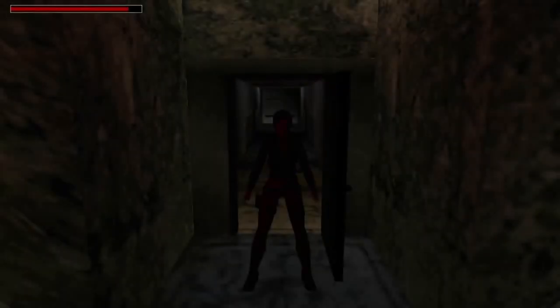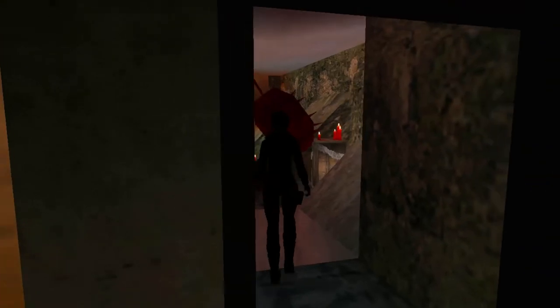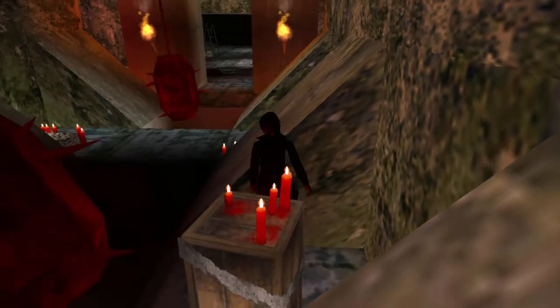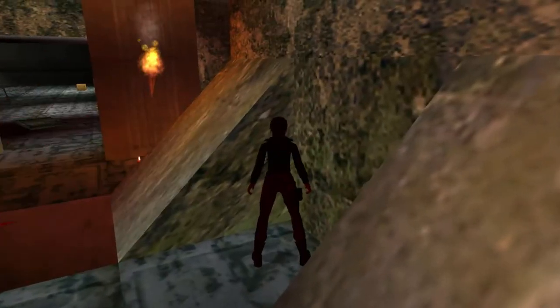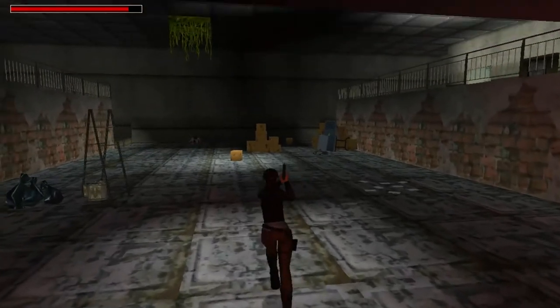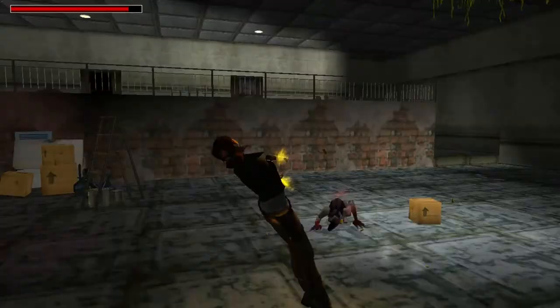In those holes are spikes, so you've got to be careful. In here there's a monster, but you have got loads of room to manoeuvre to get rid of it.